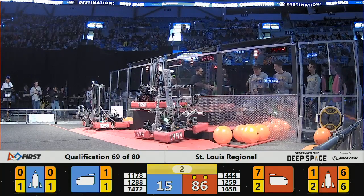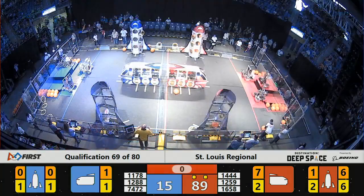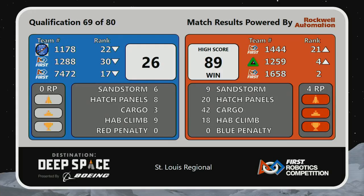Three, two, one. That's the end of the match. 926. Congratulations to the Red Alliance: 20 points for hatch panels, 42 for cargo, 18 for the half climb, giving them four ranking points.